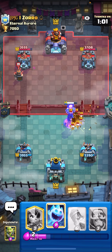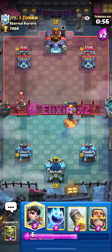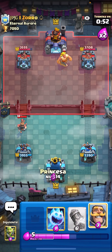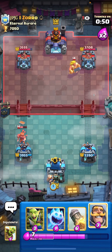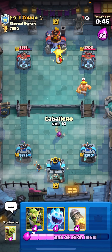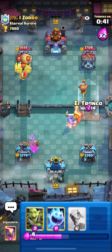He was late on that delivery there because he did spend a lot of Elixir. He transitioned from offense to defense at basically the same time, so it was hard for him to get that timing right. Now let's try to stack Princess, because I know he has just two small spells. He's going to play good defense. Let's throw another Goblin — he likes to Log our Princess.